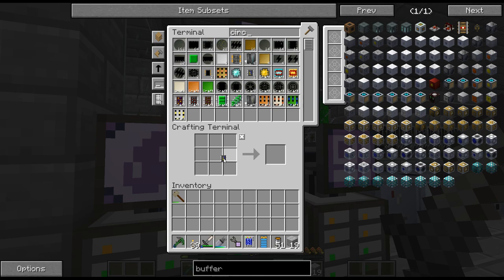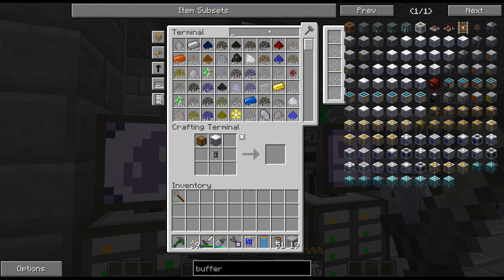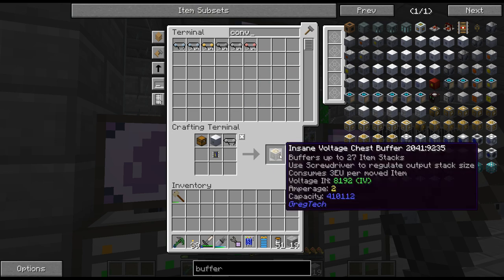So there we go. I think it was chest IV machine hull and the conveyor? Yeah, there we go. So there is the insane voltage chest buffer.